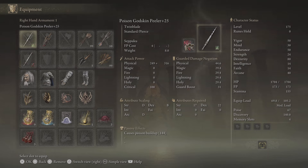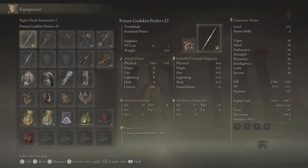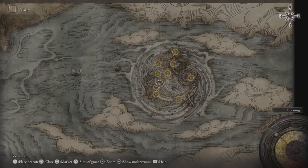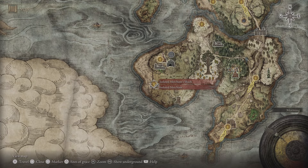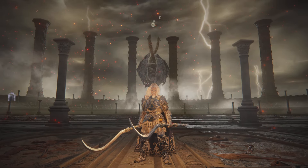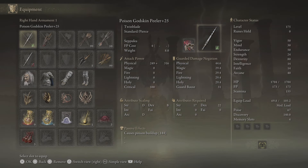The second one you either have to go to NG+ or get a friend to drop it. To get two Seppukus, you just have to duplicate the Seppuku. To duplicate it you need Lost Ashes of War, which you can pick up throughout the game — you can buy one from the Isolated Merchant at the Weeping Peninsula. Once you have that, go to the Grand Master Blacksmith and choose the option to duplicate ash of war, then choose Seppuku.